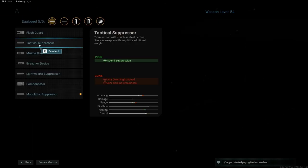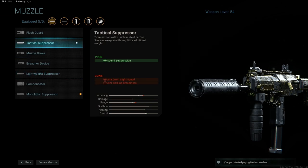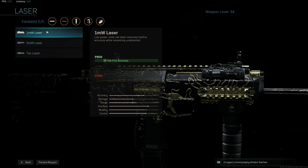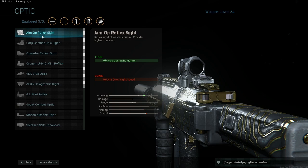So, the Monolithic Suppressor — I think you get it at level 50. Until then, I used the Tactical Suppressor until I unlocked the Monolithic Suppressor. FSS Recon for the barrel. I'm not a huge fan of the lasers — I'll use them in the early levels before I unlock any attachments. I absolutely hate using these green lasers because some people say you can't get spotted, but I feel like I die all the time. Anytime I put these on, I feel like I get spotted and immediately die. Optics? There's no reason to have an optic on any SMG in this game.